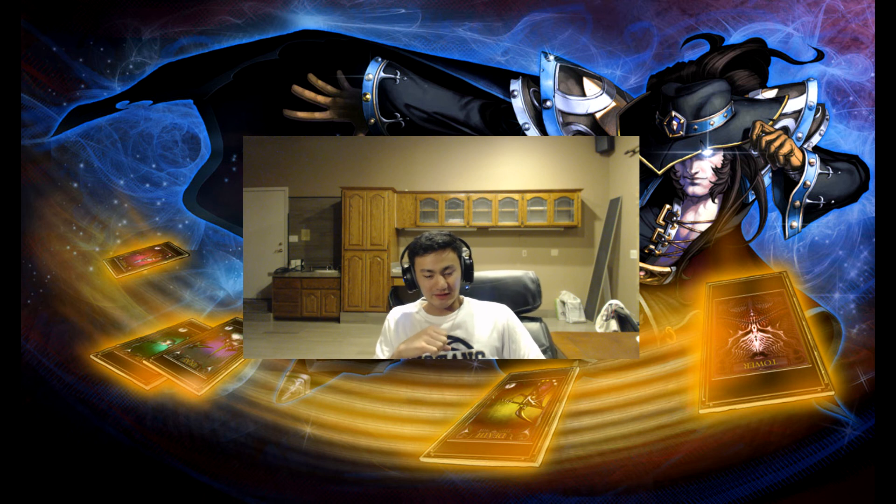You still have to be wary of your lane opponents. Even if you're level 8 and you haven't ganked yet, that's fine — just hold onto your ultimate. Because your first ultimate is your most important ultimate in the game for Twisted Fate. Anyway, rush Twin Shadows in 4.5. That's the biggest tip I can tell you.